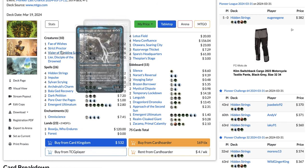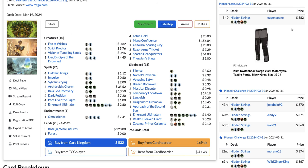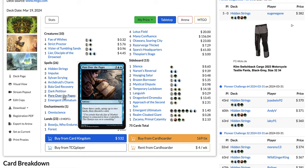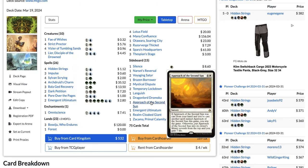Then you use Fae of Wishes or Archduid's Charm to get Fae of Wishes, to then get Approach of the Second Sun out of your sideboard. Cast it for free using Omniscience, then search it up with Dark Petition or draw into it with Pore Over the Pages from the graveyard or your Impulse. Cast it again, and once you cast it a second time, you win the game.